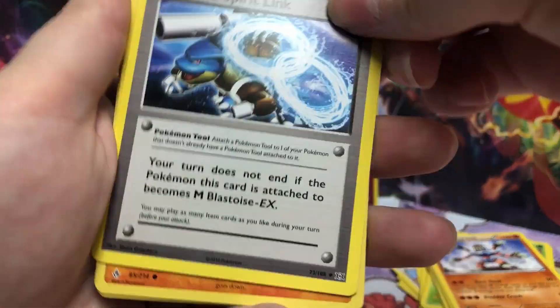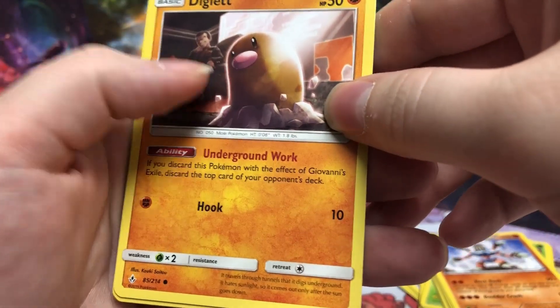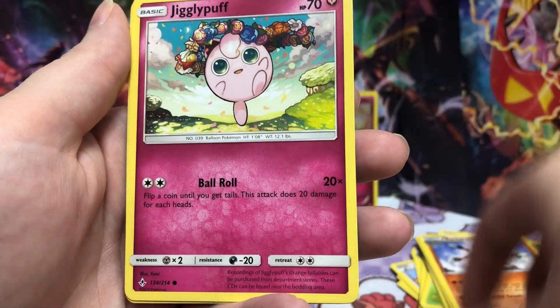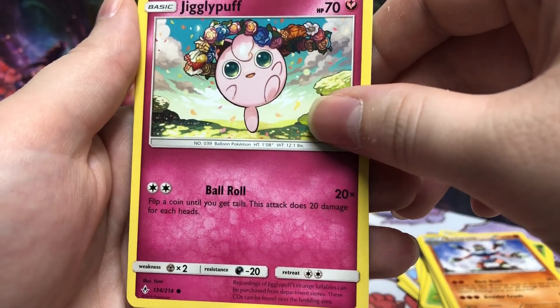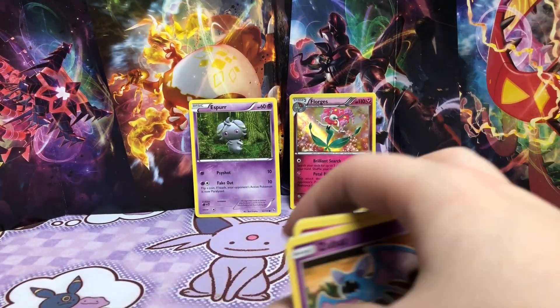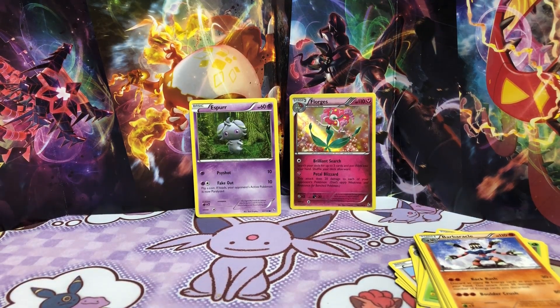Here are our five mysteries: Spirit Link, Diglett with his pal in the background, Bellsprout, Jigglypuff with a flower crown, and a Zubat. Well, thank you guys for watching today's Charizard hunt. If you enjoyed the video, please subscribe to the channel, and I hope to see you guys in the next video.